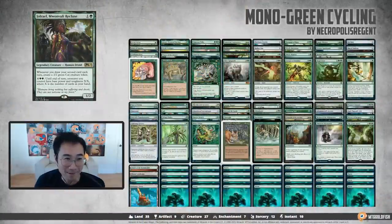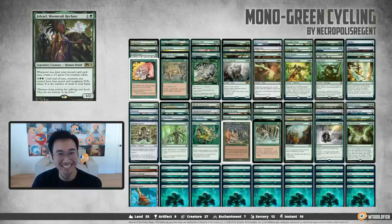Let's start with Richard. What viewer deck are you playing and who submitted it? I'm playing Monogreen Cycling by Necropolis Region. The commander is Joriel, and Joriel makes a cat every time you draw your second card each turn. The deck just has a lot of cycling cards — it's like the Ikoria draft deck where you just cycle. I don't know what the win con is, you just keep cycling and make some cats. There are some interesting special cards to make the cycling a payoff, since we don't have Zenith Flare. This deck really caught my eye; I'm excited.